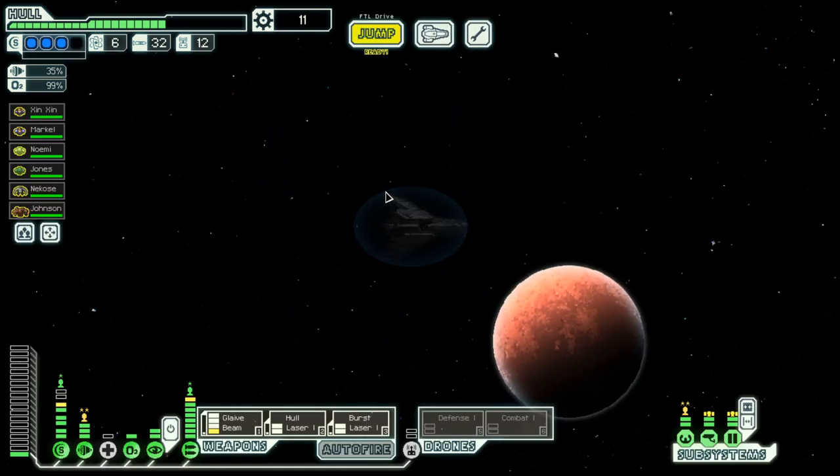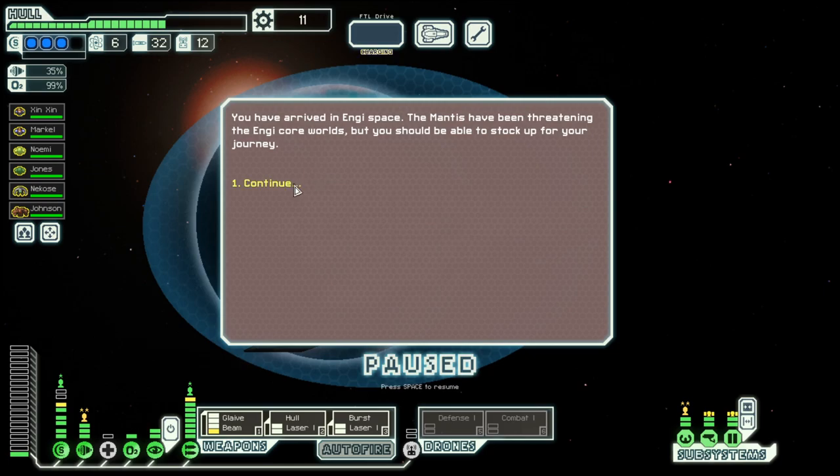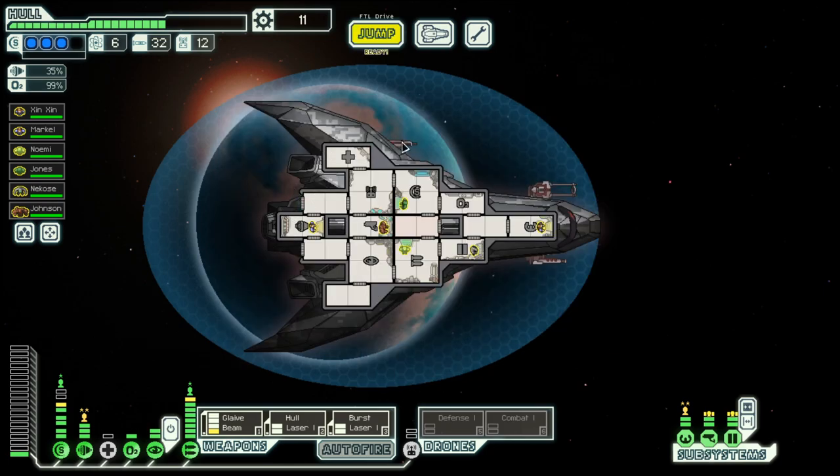Hello boys and girls, my name is Otzasi and welcome back to season 33, episode 7 of my FTL series in the Stealth Cruiser Layout B.